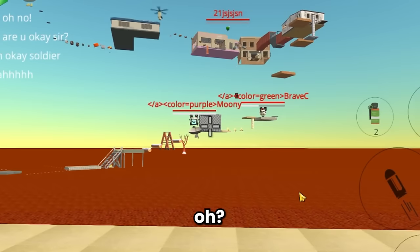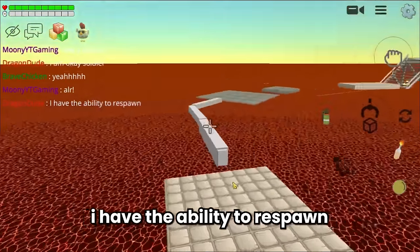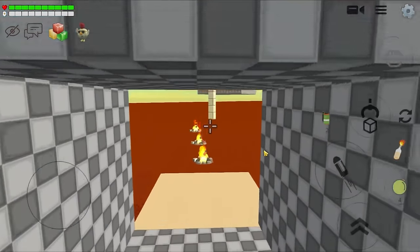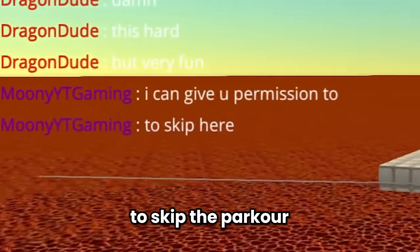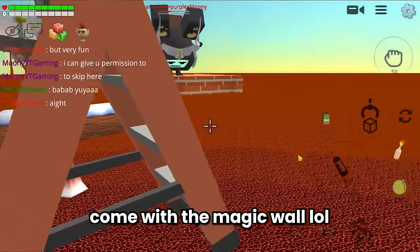I fell! Are you okay? It's okay soldier — I have the ability to respawn. Continuing the parkour. I slipped again! Moony gave me permission to skip the parkour. There he is — with a magic wall.